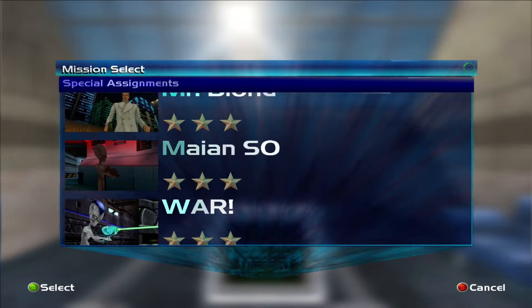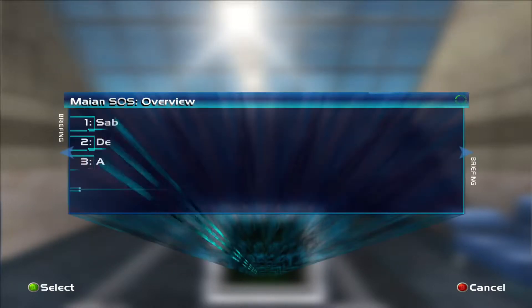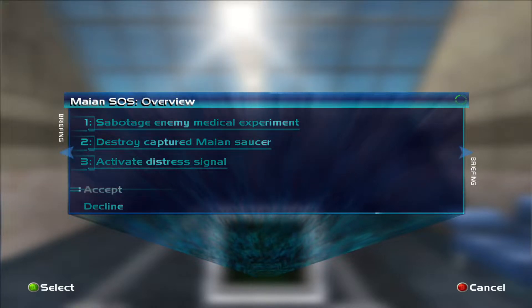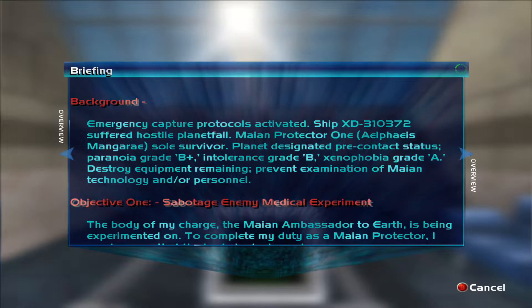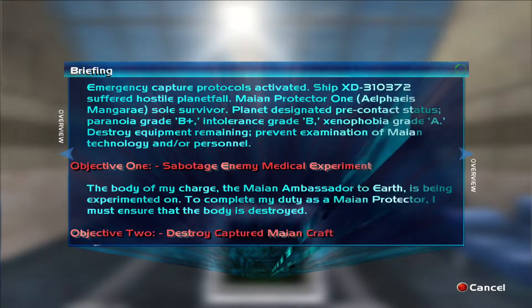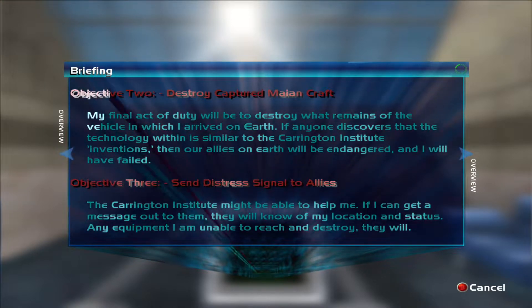Hey guys, it's Major Foley here, and we're up to the second special assignment, Mayan S.O.S. This time we're playing as Elvis. We're going to sabotage the enemy medical experiment, kill and destroy the ambassador's body. We're going to destroy the saucer we came on, and we're going to activate the special that Carrington will receive in the G5 building level. Here's the background for those who would like to read it. All right, let's just get started.